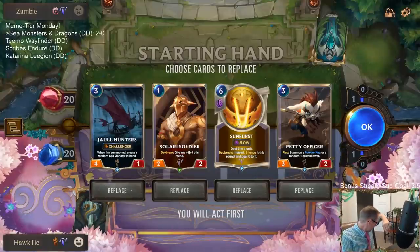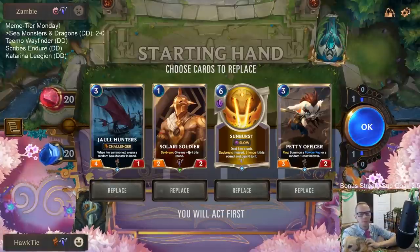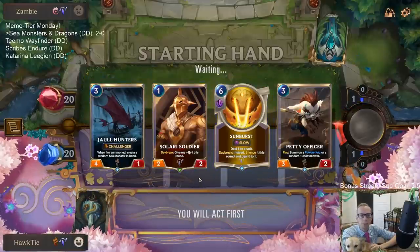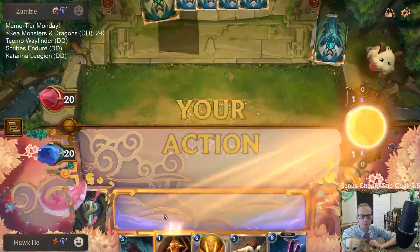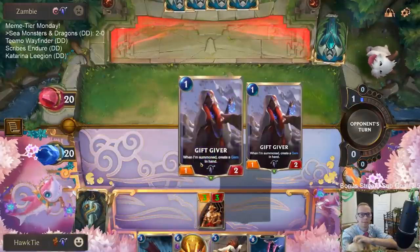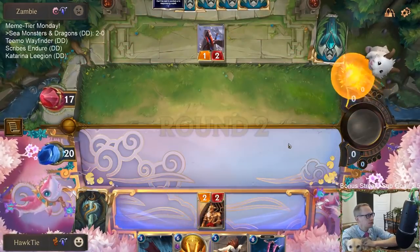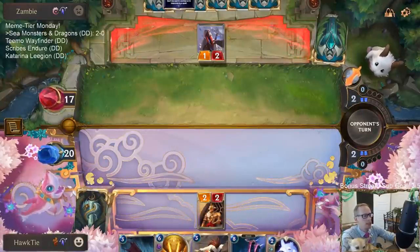The puppy isn't very good at jumping — come on, try again, there you go. Work on those jumping skills. Keep our hand — good call! We have the attack token turn one again, so we can get our aggro Solari Soldier start. Puppy is a Shiba Inu — Inu is spelled I-N-U.